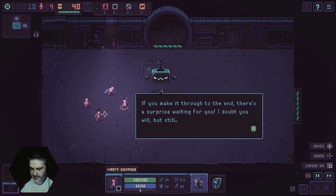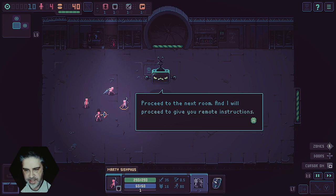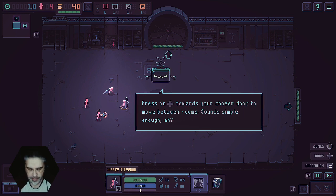A pixelated dungeon game — how original. If you make it through to the end there's a surprise waiting for you. I doubt you will, but still. Proceed to the next room and I will proceed to give you remote instructions. Press on towards your chosen door to move between rooms — sounds simple enough.